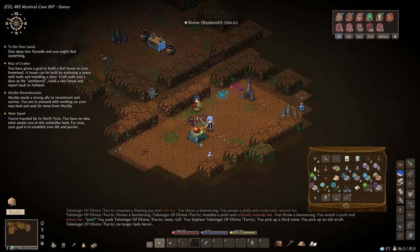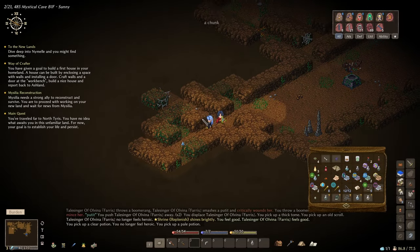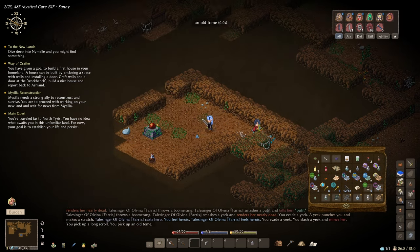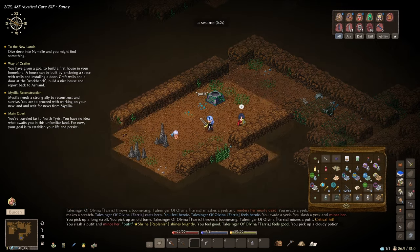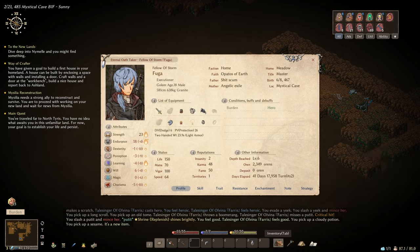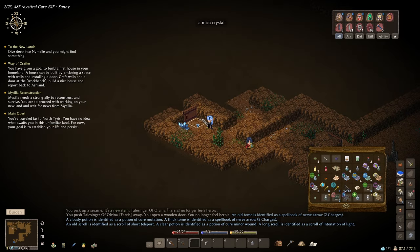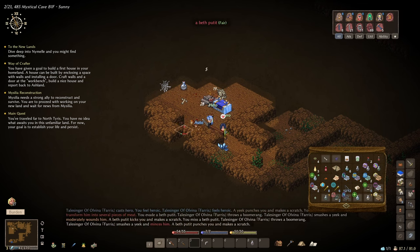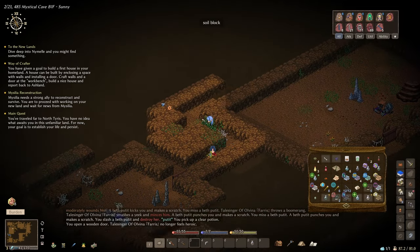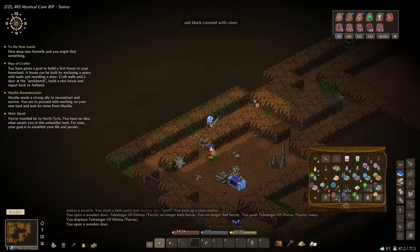There's an old scroll — got a scroll of replenish. These potions are a lifesaver. Got a full stone longbow and a shrine of replenish. I wonder if that's sorted my character out — my strength has gone back up but the rest hasn't yet. The altar of the wind is going to take me back where I came from. Let's explore down here a bit more.